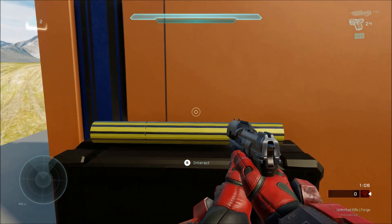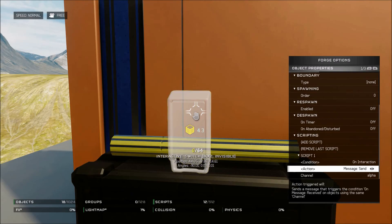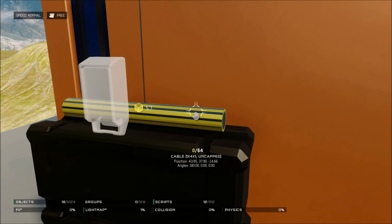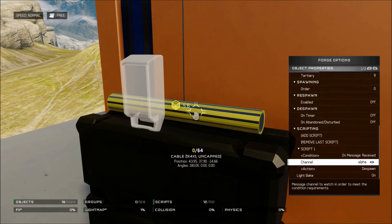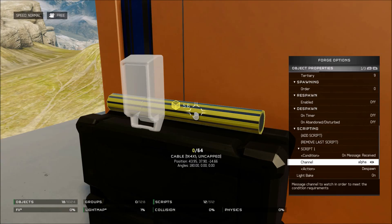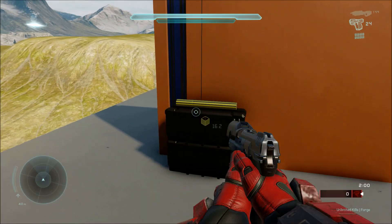With that out of the way, let's start with the script. The first interactive switch needs to have 'on interaction' and it's going to send a message to Alpha. Then for your object — whatever object you want picked up, it can be any object. Your player could pick up a car, a vending machine — it doesn't matter. This is perfect for puzzle makers to allow players to pick up objects and add a more realistic approach to their puzzles. In this case I just use a cable. The only script you want on this one is: on message received, channel Alpha, action despawn — so that gives the illusion of picking up the item because it disappears off the ground into your imaginary inventory.